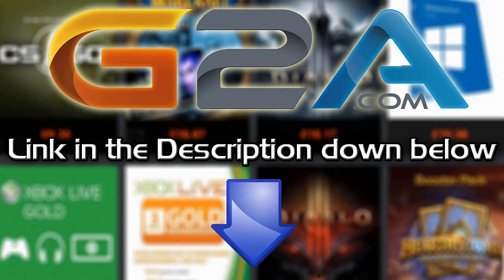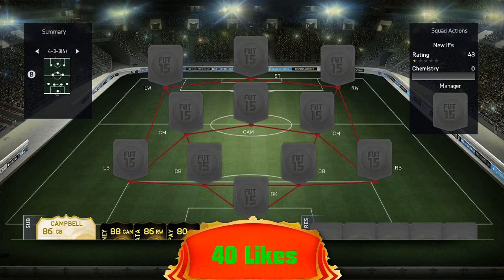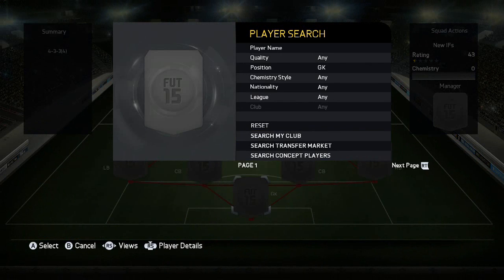If you want cheap Microsoft points and game codes, check out G2A.com, links in the description below. Hey guys, it's Melvin7 here, and today I'm bringing you a squad builder built around four Team of the Weeks that have just been released. They're in the newest Team of the Week — Team of the Week 31. Three of them are still ridiculously rare and you can't get them on the market as of making this video.